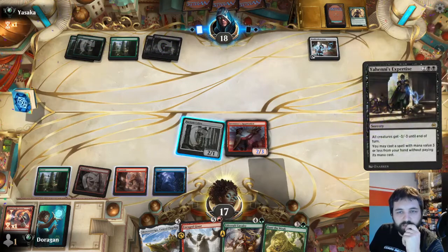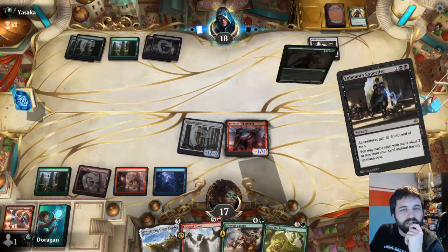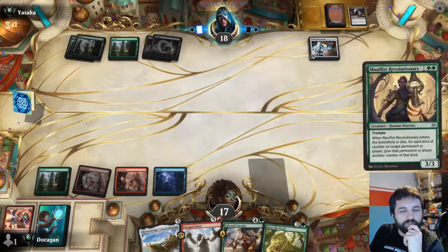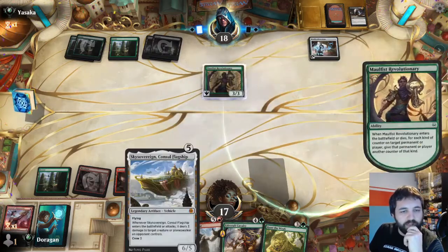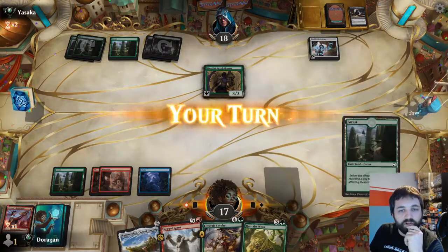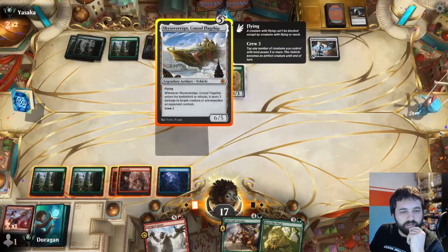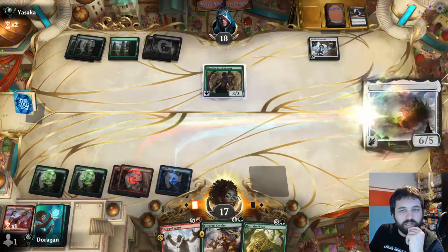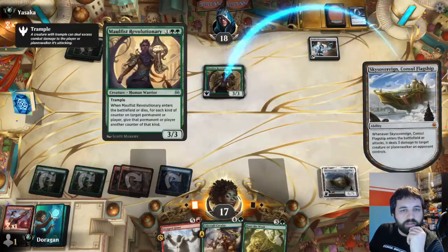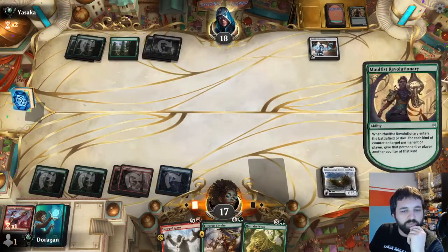They need expertise. That is a really good card. Do they have anything to cast? They do - they've got another Morphous Revolutionary. So now I want a land for Sky Sovereign. Just remove this straight away - and we do. Let's do this and take out their creature. That feels pretty good. I can definitely cast Sky Sovereign next turn if I want to.